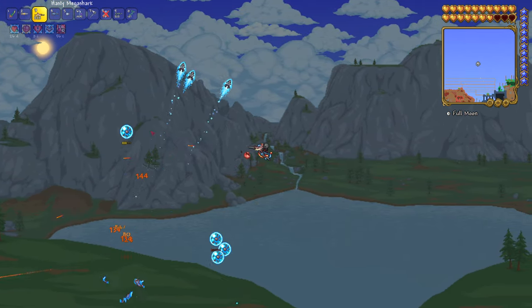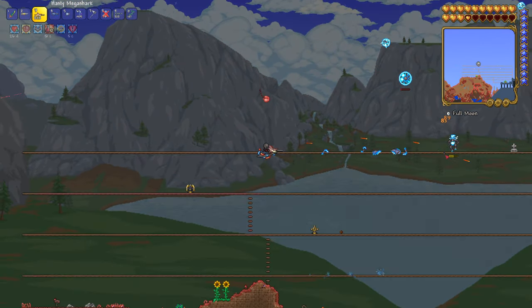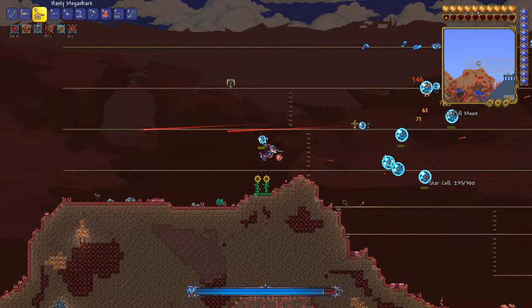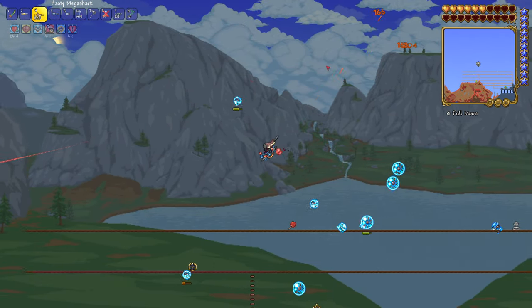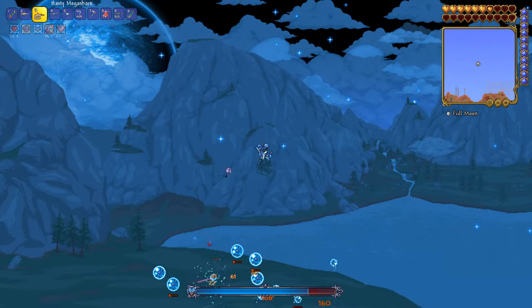These are hard mode bosses which are post Lunatic Cultist, so if you haven't defeated the Lunatic Cultist yet, check out my video which will pop up for a boss guide with tips and tricks on how to defeat that boss first. Once you defeat the Lunatic Cultist it will summon the lunar events as well as the celestial pillars, which is the next stage of progression before the Moon Lord.